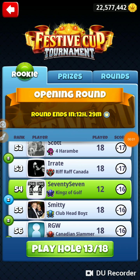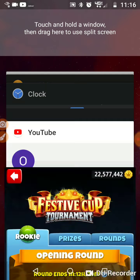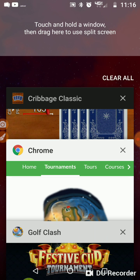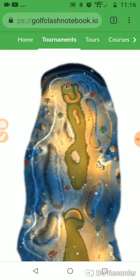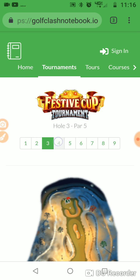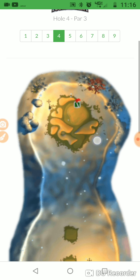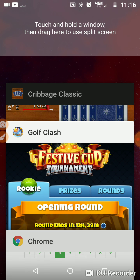We are on hole number 13 of the Festive Cup Tournament in the Rookie Opening Round. Let's go to Golf Class Notebook here. Take a look at hole number 13. Par 3 — going straight at it.